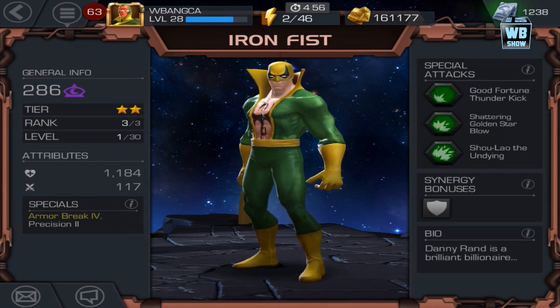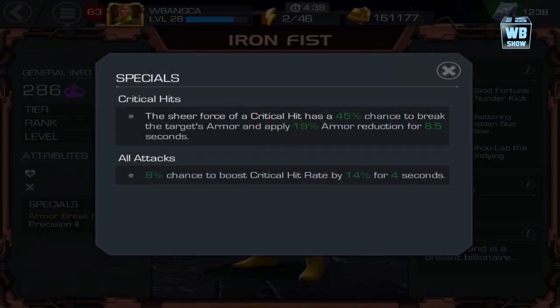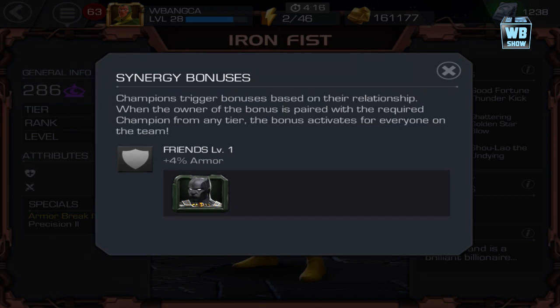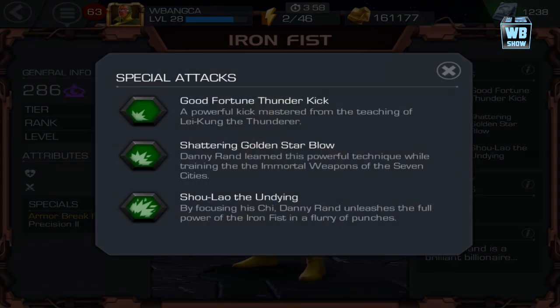Here is the Iron Fist at a power level of 286, third rank level one, health 1184, battle damage 117. His special thing I like is that he has armor break as well as precision. Armor break I'm assuming breaks the armor, and precision I think is the critical attack — that makes him really strong. He's friends with Black Panther, which gives him a bonus plus 4% armor, though I don't really care much about that. He has 3 special attacks.